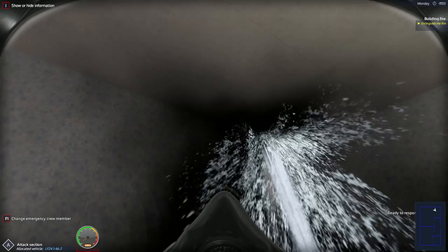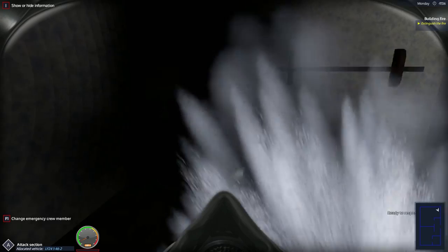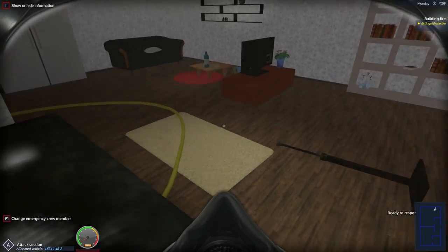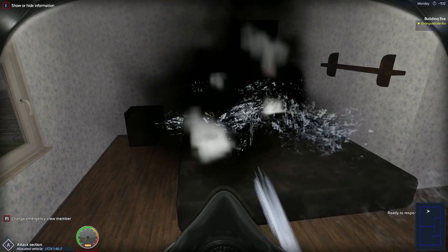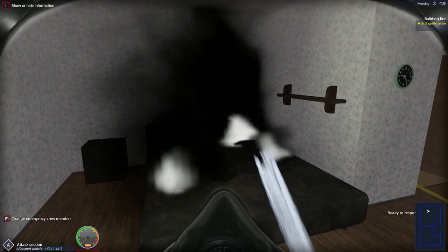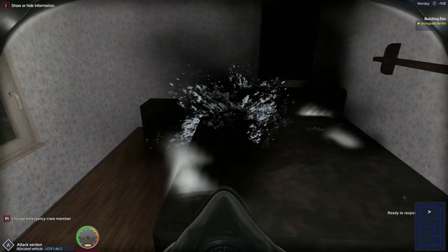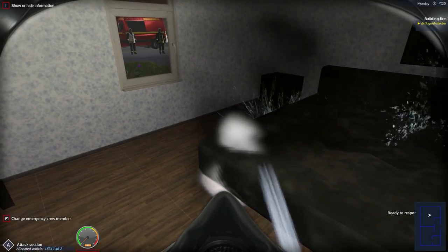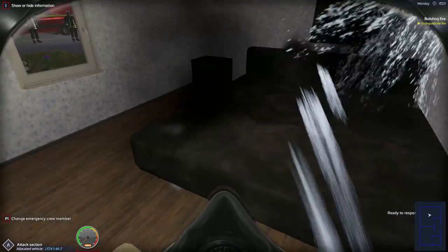Why is this taking ages to put out? Shall we switch to the spray? I don't think it's actually even reaching, let alone putting it out. Let's try and get on that side of the bed — this mattress is obviously made of fabric so it's going to be quite hard to put out. Let's just go ahead and soak the thing. I'm still not sure what caused the fire but it started on the bed — hopefully that's not a person on the bed... it's not, okay, it's just the mattress melted away.